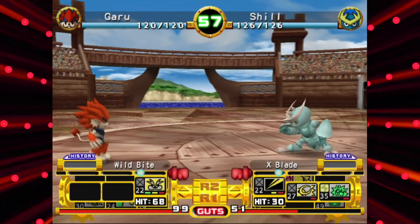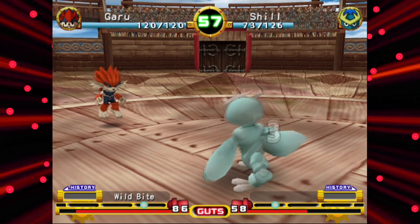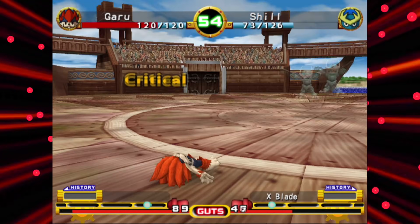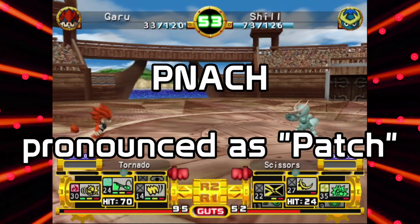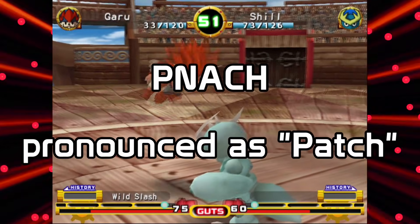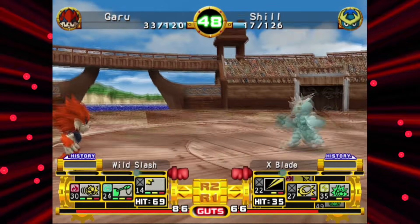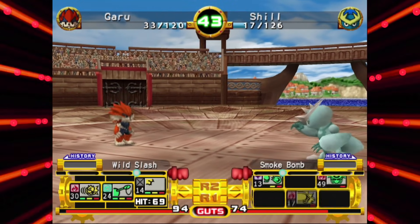The footage here is from PCSX2 version 1.6.0 and the North American version of Monster Rancher 4, but the basic steps can be repeated for any game. By the way, even though the file type is spelled like this, it is pronounced 'patch.' Try not to mix up a PNACH file with an actual patch for the emulator. The PNACH files are used only for cheats within games and can be used regardless of what version of PCSX2 you're working with.